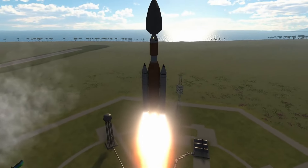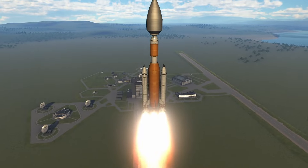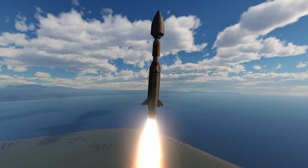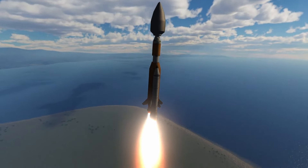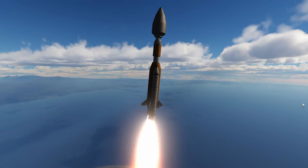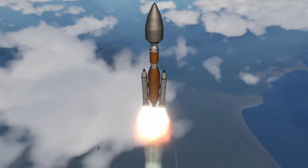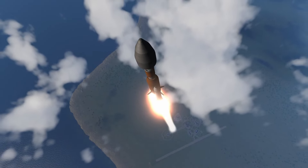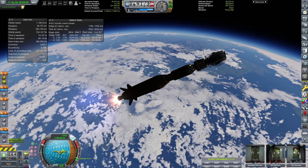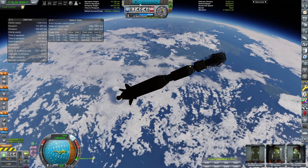We are going to be creating a communications network in keostationary orbit. That means our craft orbits at the same relative speed the planet rotates, so the satellite stays over one point on the planet and seems to never move — it's orbiting at the exact orbital period of Kerbin. Keostationary is a play on geostationary orbit, a real type of orbital mechanics. There are places on Earth where you can look at a satellite all day and it will never seem to move.